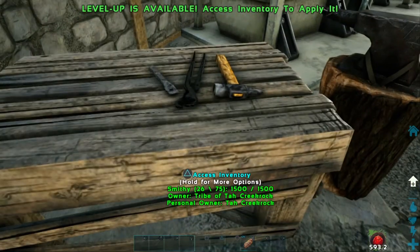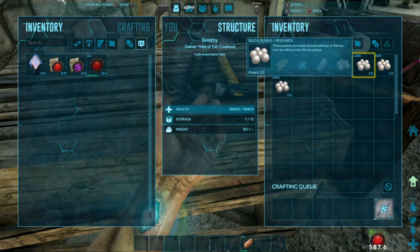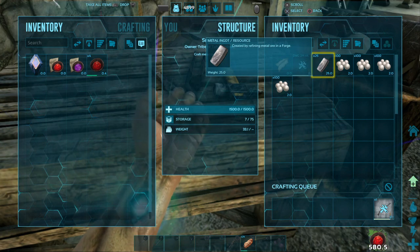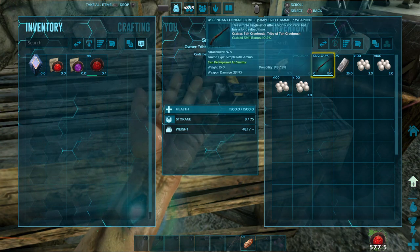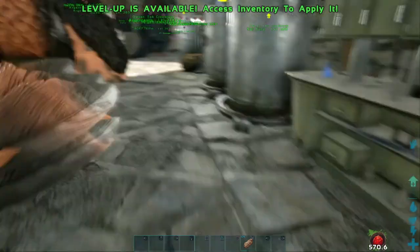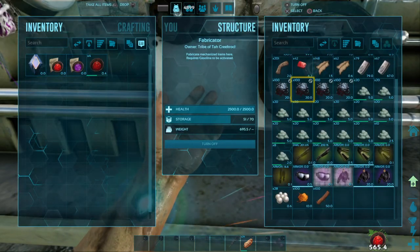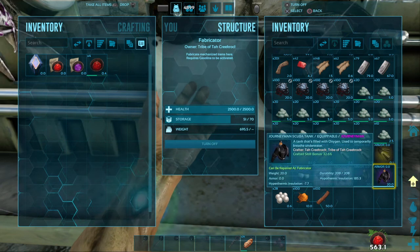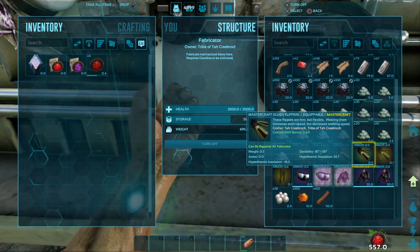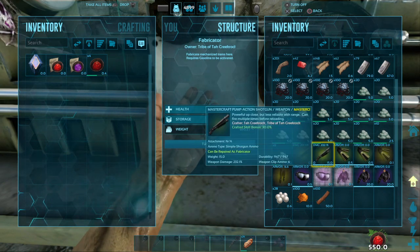Long neck rifles are really expensive, but I've got enough in this chest right here to make one. Hope I get a good buff on it. It's base level is 219 ascended, so I'm hoping for maybe a 240. That's probably a lot to ask. 231 - it got a 10% bonus. I can't make another one of those because it just takes too much materials. Let's check the fabricator again.